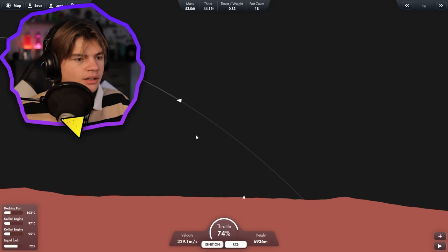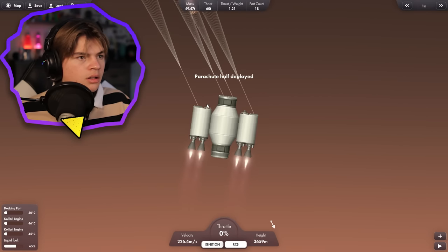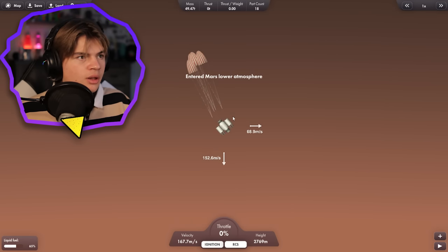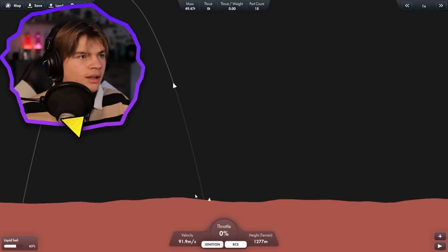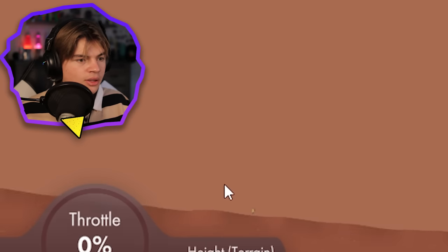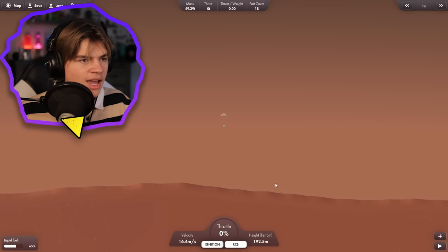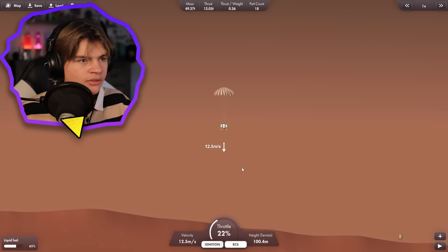We want to make sure we don't fly past it. Open the parachutes — cut the engines. Parachutes are open and they should start to slow us down. It looks like we have a pretty good course toward our lander — we might miss it a little bit, but we can adjust. Here comes the surface, they fully deployed. There's the lander — we're going to land and then cut our chutes, then fly over and land on top of it.